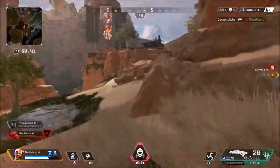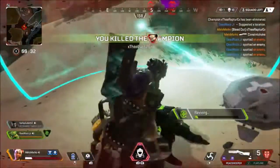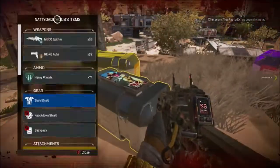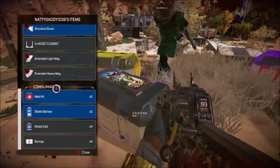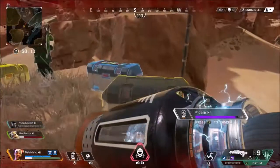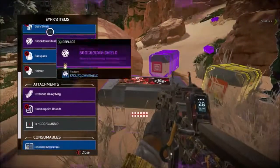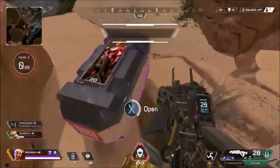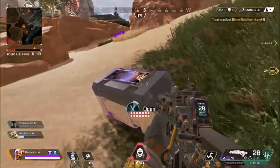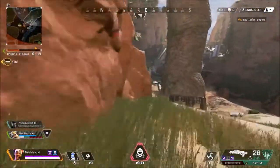This is how you take a 1v3 situation. Bloodhound unfortunately gets knocked and I'm thinking I've got to hit my shots — Lifeline is healing so I'm able to kill her pretty easily. When you're healing a teammate the first instinct is to press A and jump, which is super predictable. If you're in that situation, don't jump immediately — stop healing and shoot back, because jumping throws off your aim. That's why I was able to get rid of that Lifeline so easily. Now with three squads left, my priority is to grab big batteries to heal up as fast as possible.